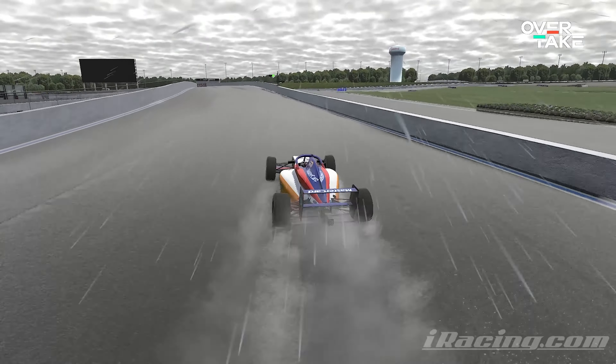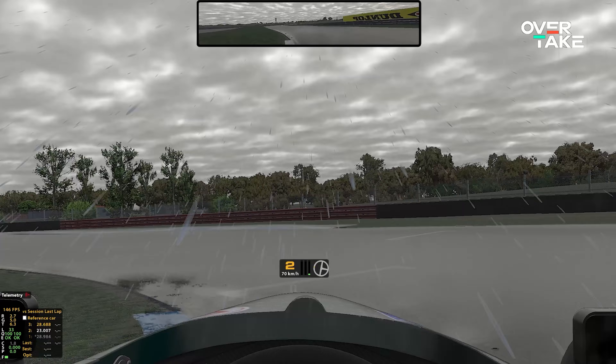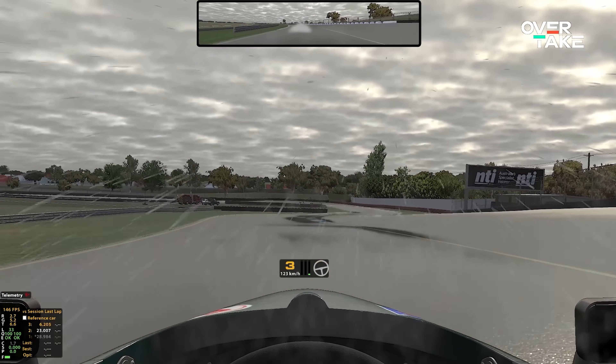Tip number four is to not use the curbs — or at least 95% of the time. Curbs, painted lines, and other surfaces are super slippery in the wet. A good example is at Charlotte Roval: get onto the painted surfaces and the tyre just skates on top, and you'll crash. Stay off the painted stuff as much as possible. That said, in my limited testing I've found some curbs have more grip than others — at Sandown I was actually using the raised curbs to hook the car. But flat curbs and probably 90% of curbs in general will kill you. So if in doubt, stay off the curbs.